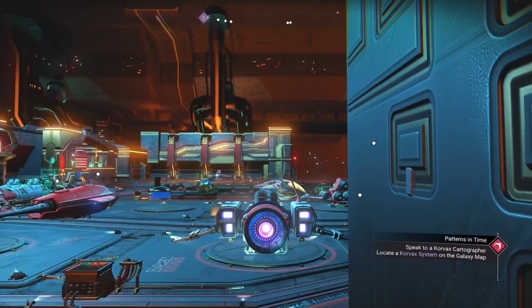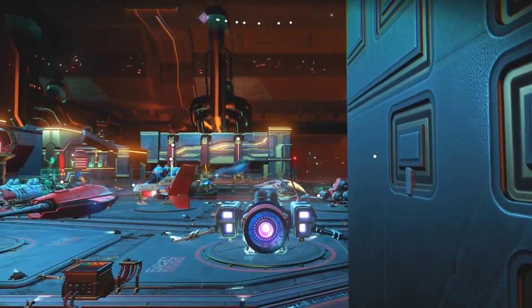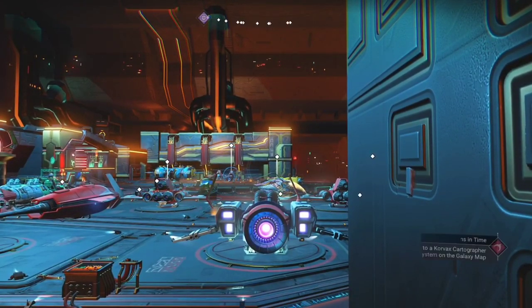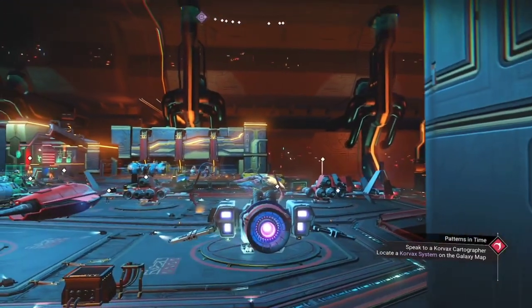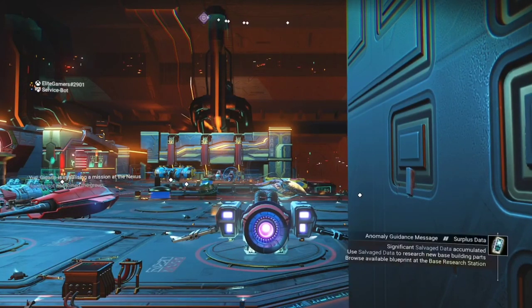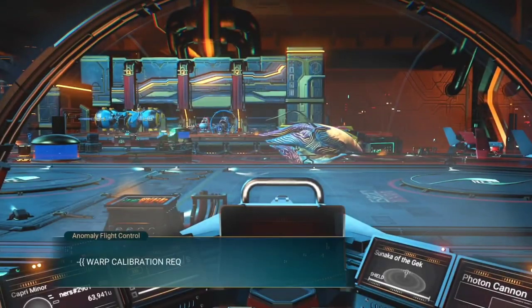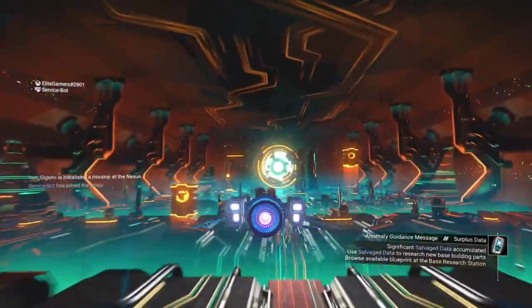Welcome back everybody. I'm in the Space Anomaly waiting for the bot to turn up. Don't forget, this is a botting method — it is actually a cheat in the game to get to where you need to go. I've done all the galaxies before, twice, and I'm showing this as a demonstration. Currently I'm on Xbox Series S. There we go — it says 'Service Bot' — it has actually turned up. We need to fly out of the Space Anomaly.